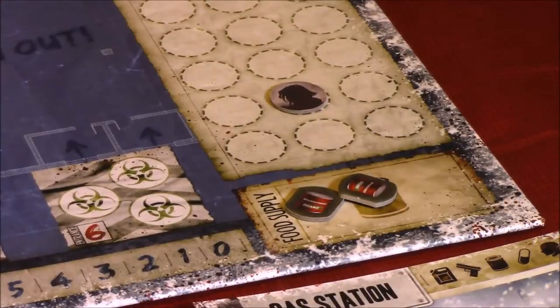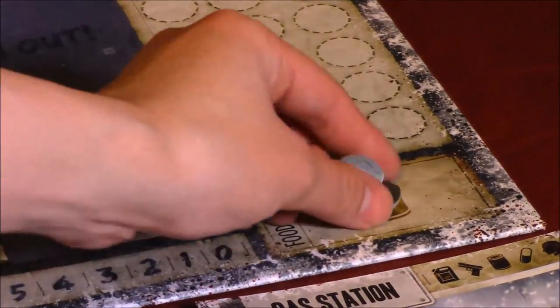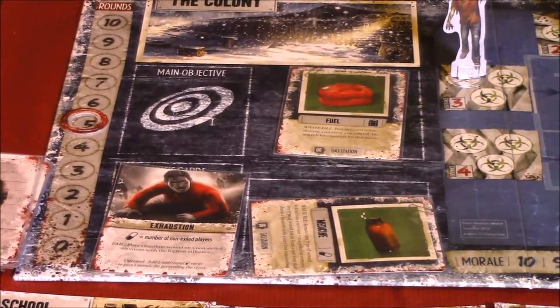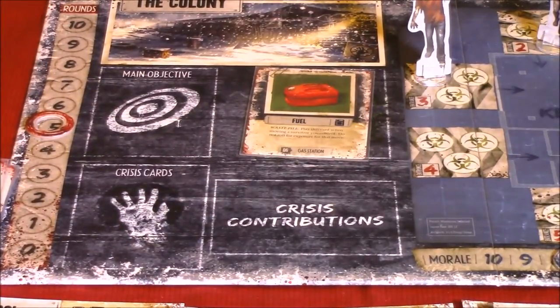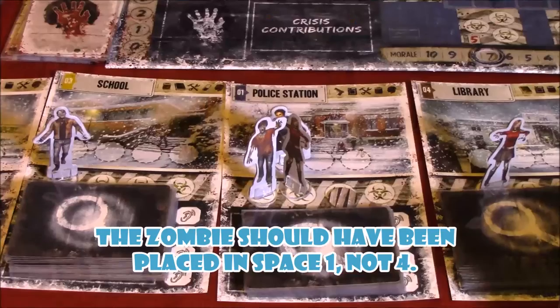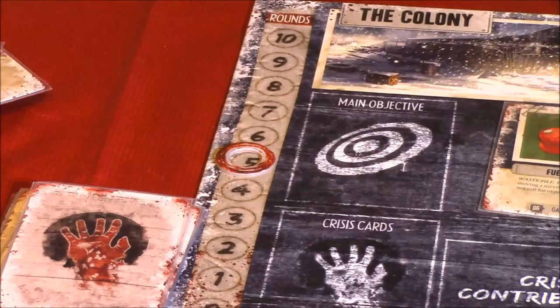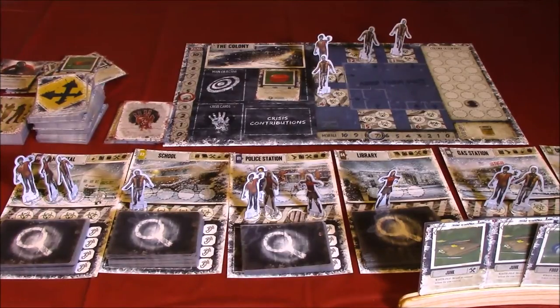That's all for the player actions. So now let's move on to the colony phase. Let's start with paying food — two food. We check waste, which is completely fine. We resolve the crisis, which we successfully completed. We add zombies. The police station gets one more. And we move the round track.